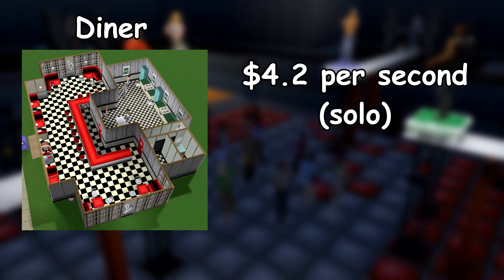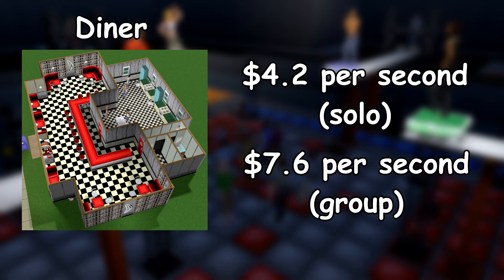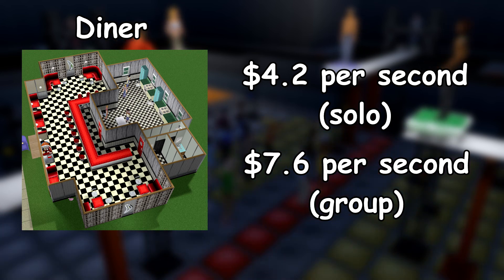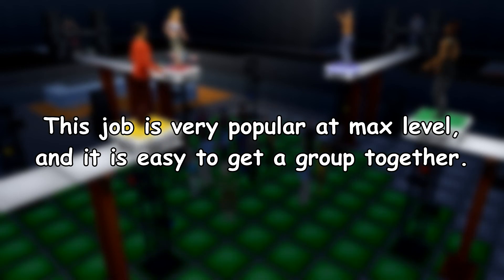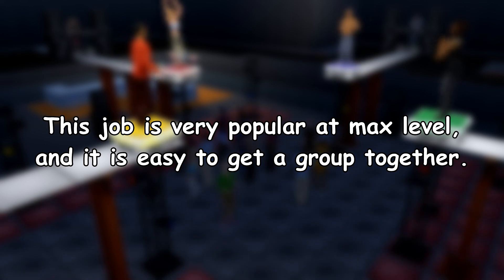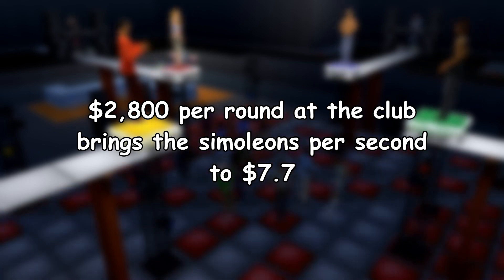The highest consistently paying activity in the entirety of Friso is Diner. With 4.2 simoleons per second solo, and 7.6 as a group, you don't have to compete with each other or die to robots, just cooperate and deliver food to some sims. This is also probably the most common job, meaning you'll be more than likely to have a group to play with at the max level. That being said, the payouts for both the DJ and Dancer pair and Diner can cut it pretty close. If you make over 2,800 a round at the club, you are making more per second than Diner.